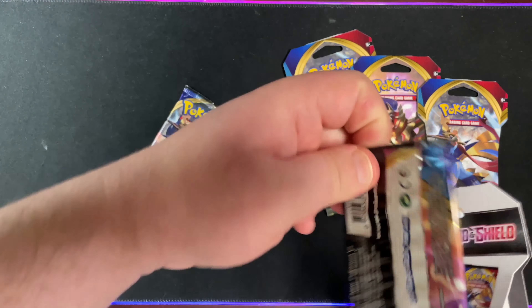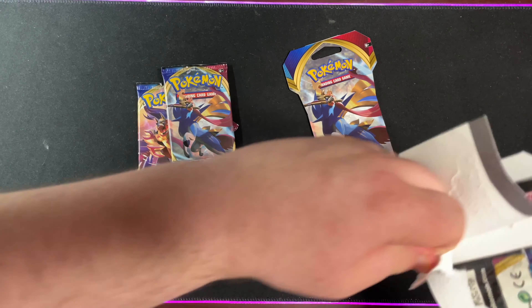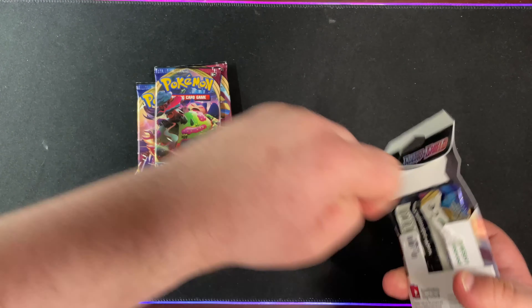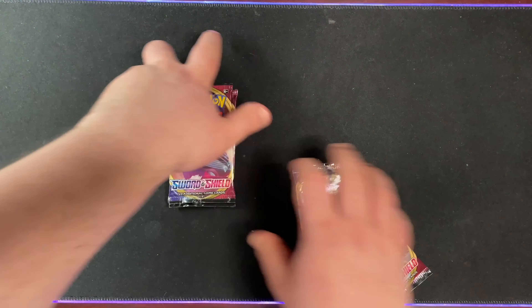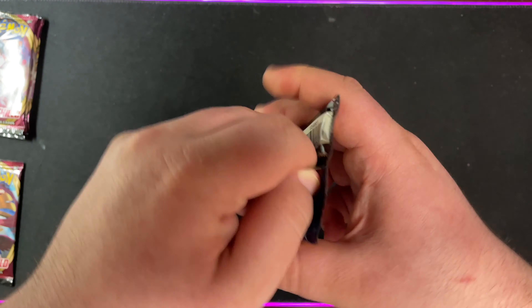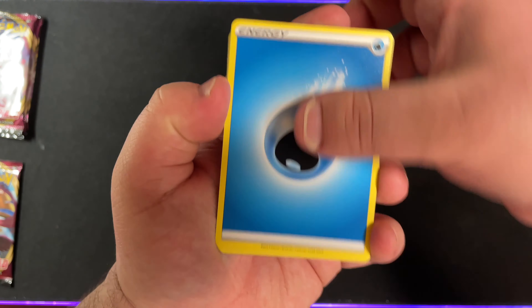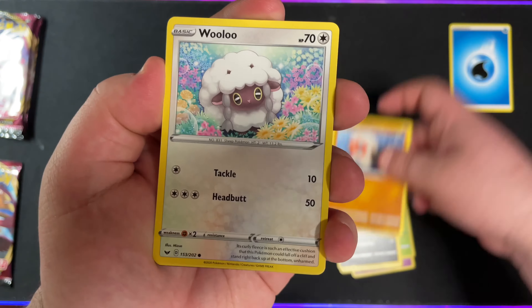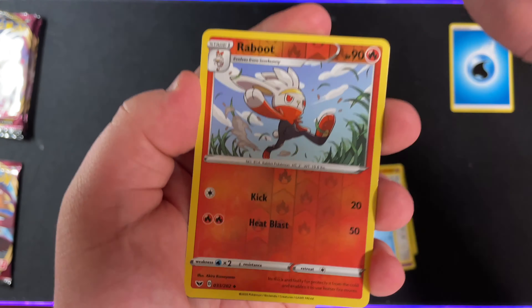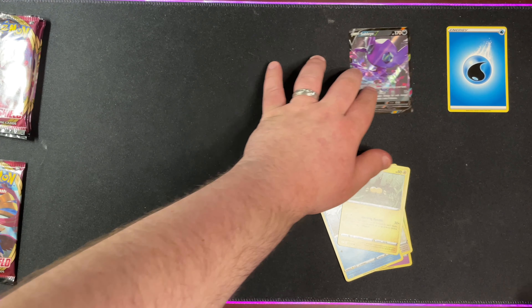We got Sword Doggo, Shield Doggo, another Sword Doggo, Snorlax, and a Lapras. Alright, starting off with the first pack. We have Water Energy, Haunter, Flacky, Palpad, Skaroopy, Clavopus, Wooloo, Sobble, Pinkurchin, Reverse Holo Call of Rabu, and a Sableye. Nice, I did not have that — I would definitely pick that. That's pretty cool.